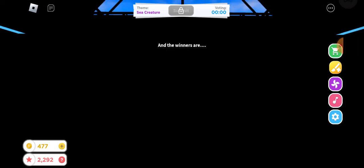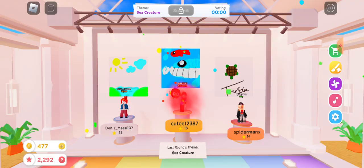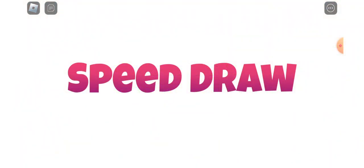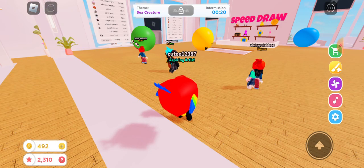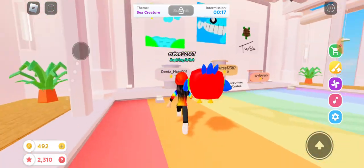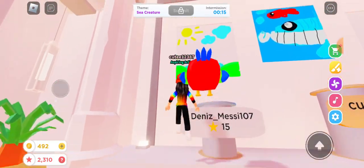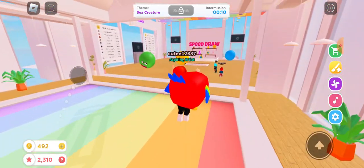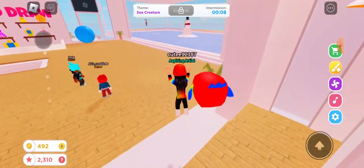And the winners are... me! It's like always me. Nobody even has the best build — look at mine, it's actually in water! How did she win? She has like no decorations at all. I mean she has some decorations, like the one on the side. I won, but how did she get second? Look at her — she doesn't even have a sea creature.